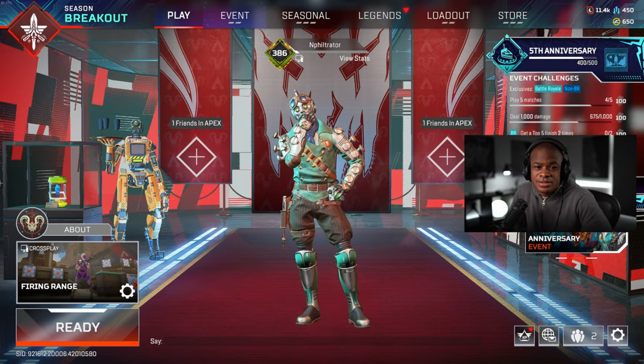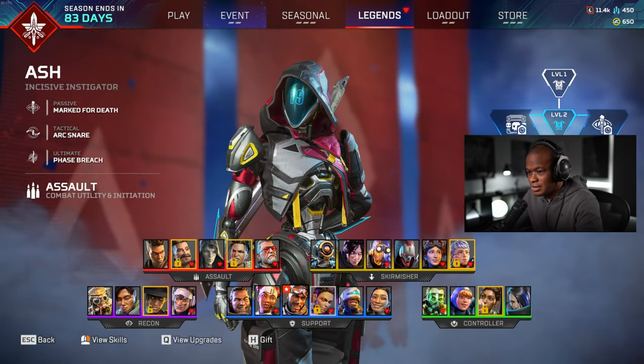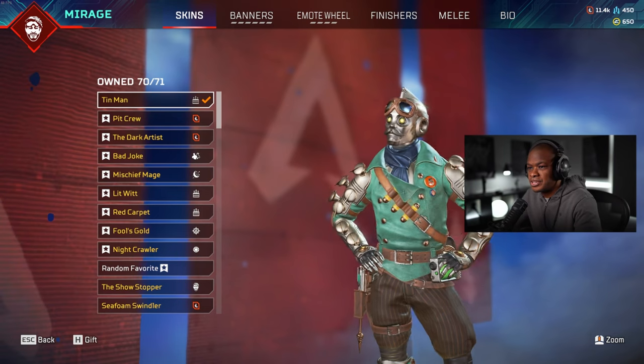Hey guys, what's up? Welcome back to another video. What we're going to be doing today is unlocking the Mirage Tin Man skin. This was one that was from the anniversary event. So what we're going to do is go to Firing Range and check it out.